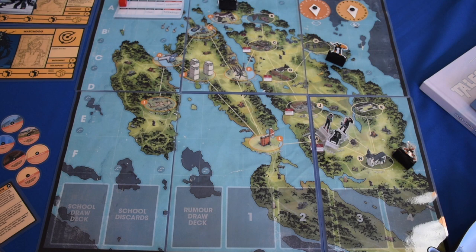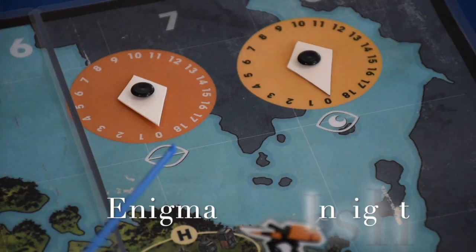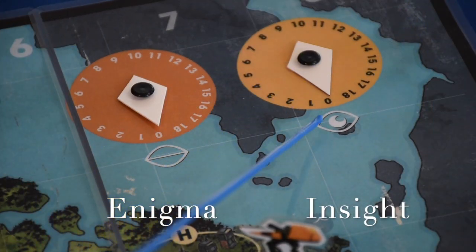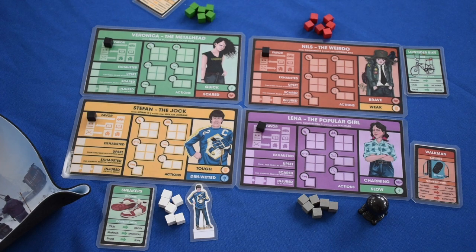Welcome to setting up Tales from the Loop, the board game. Set the board up in the middle of the play area and set the Enigma and Insight markers and trackers to zero. Each player chooses a character they want to play and takes their character sheet. Everyone should also take their standee.